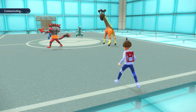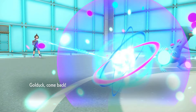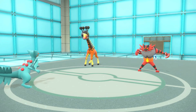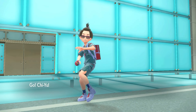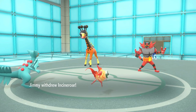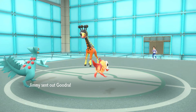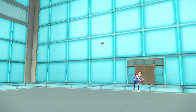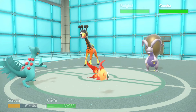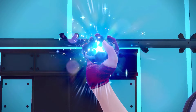I'm very tempted to just go for it — I believe in Septile. If we can pick up two KOs here, that'd be pretty neat. Chi-Yu comes out, Beads of Ruin activates. He withdraws the Incineroar — into Goodra, are you kidding me?! He just came in to Fake Out my Golduck and that's it? What was the purpose of that?